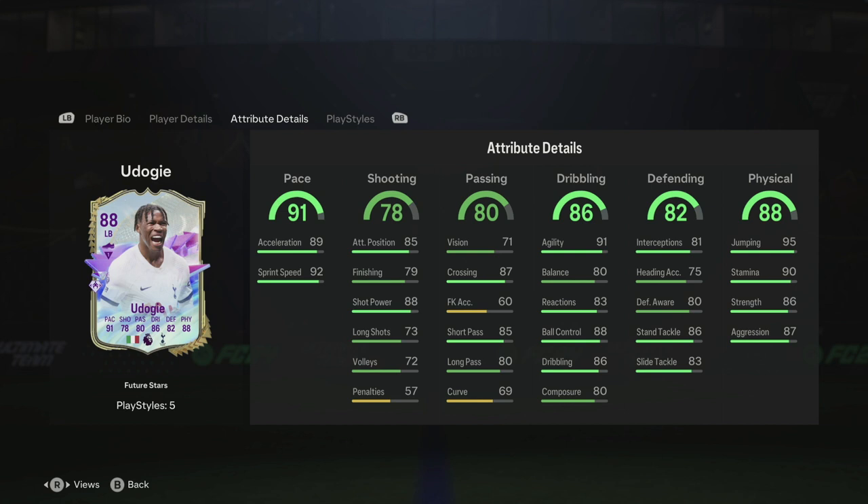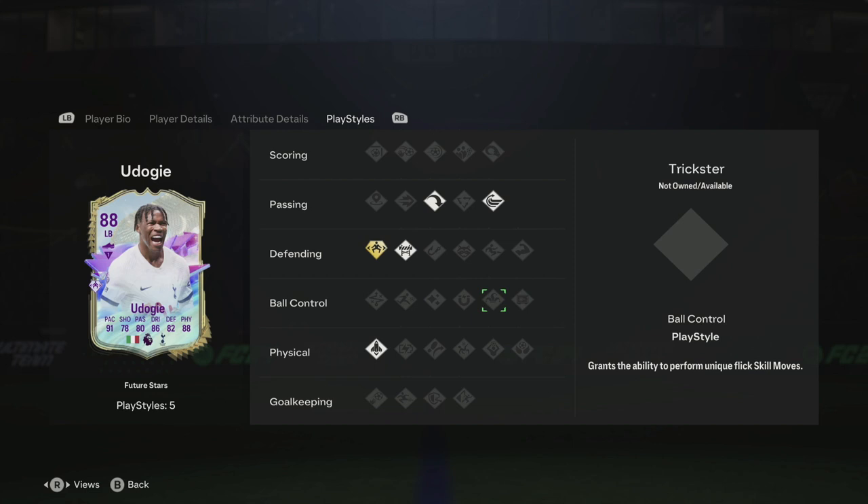His detailed stats show green all around — very attacking and defensive at the same time, best of both worlds in some aspects. Highlighting a few: 95 jumping, 90 stamina, 86 strength, 87 aggression, 81 interceptions. Slide tackle is 86, standing tackle 83 — okay but not amazing. His dribbling stats are excellent: 88 ball control, 91 agility. Balance isn't great but it doesn't affect him too much, and his crossing and shooting are decent for a left back.